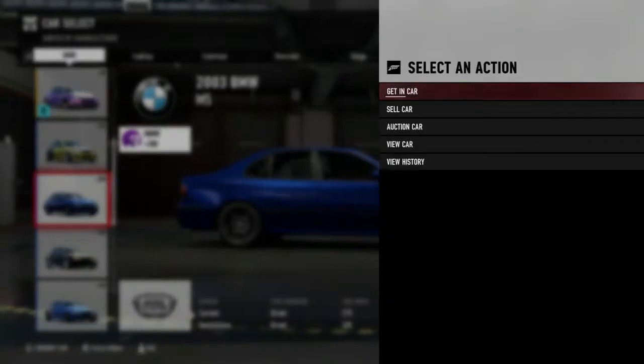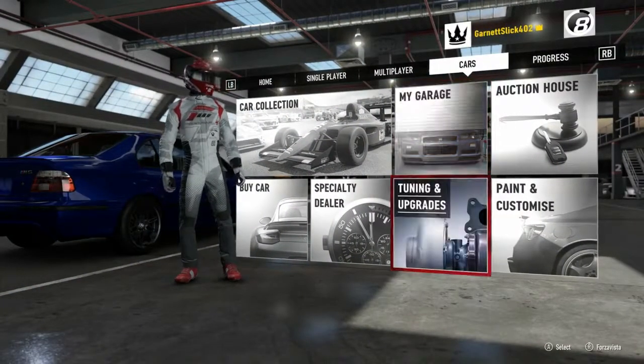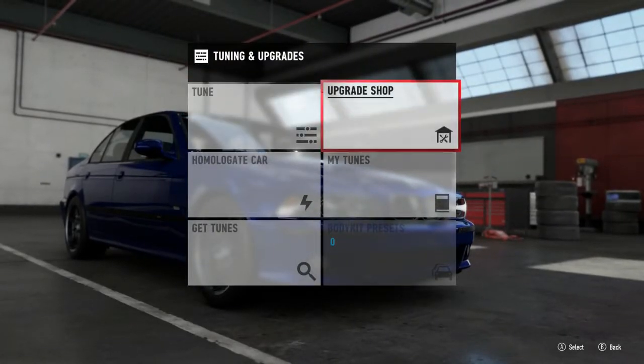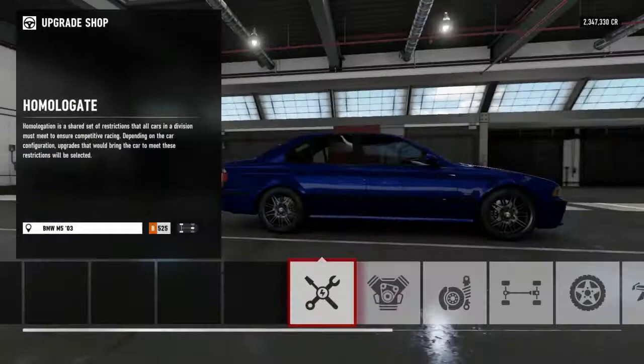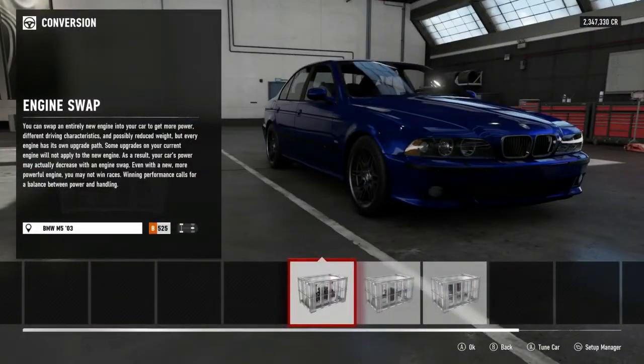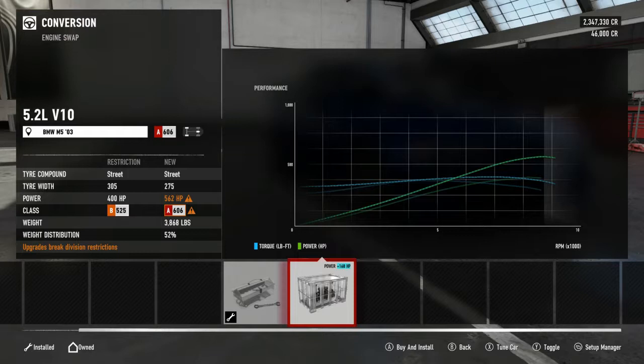Jumping in the car to see what's going on. We don't have any body kits for this, but it doesn't need one anyway - the fine lines on a Beamer are great. Checking out the engine swap, the stock engine isn't too bad - we're pulling 394 horsepower and we've only got one upgrade available: a 5.2 liter V10.